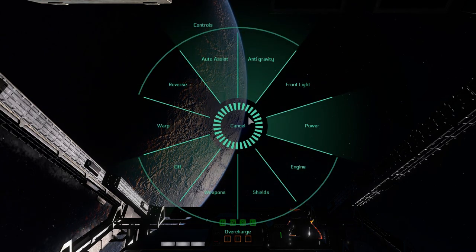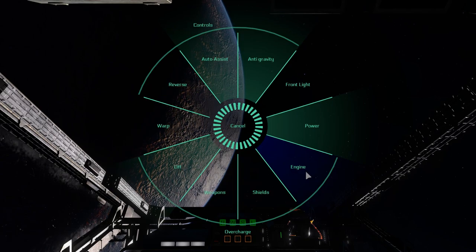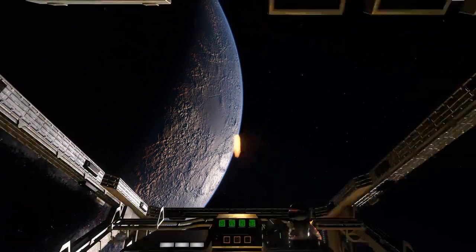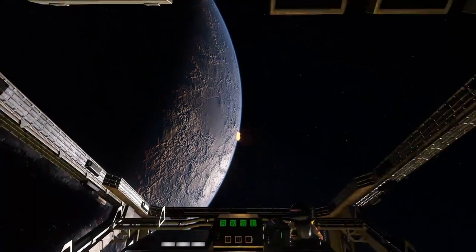The next new menu is the systems menu. In this menu we can activate the warp drive, toggle flight assist features, activate our front lights, power on our ship, and activate weapons, shields, and engine overcharging.